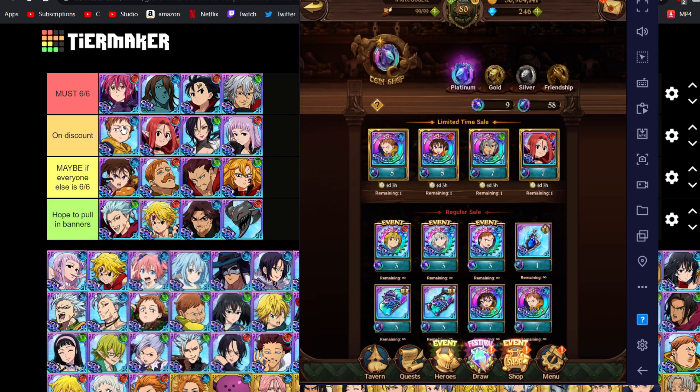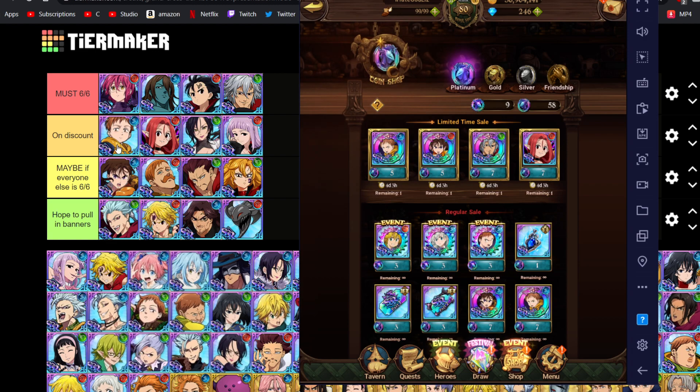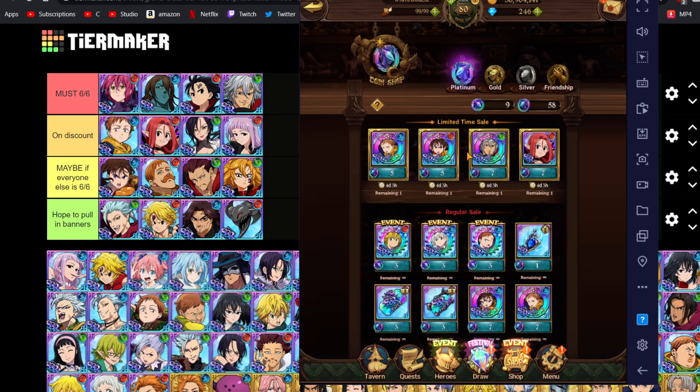Blue Skinny King: if you asked me two months ago I'd say he's a must, but currently he's a little off-meta. However he is very good — you get a free copy of him in the story, and getting dupes for his ultimate is worthwhile. Green Merlin is a really, really good unit. Red Melascula is the second best partner for Assault Meliodas, which is coming out in about a month for Global. If you plan on running Assault Meliodas, Red Melascula is a must 6-6.